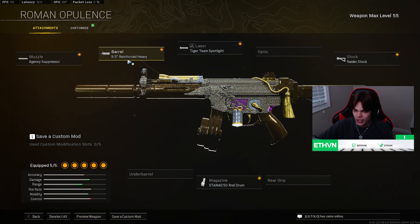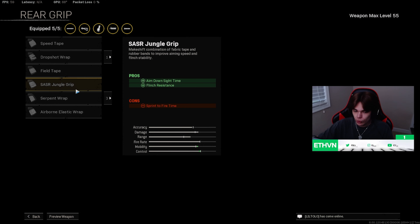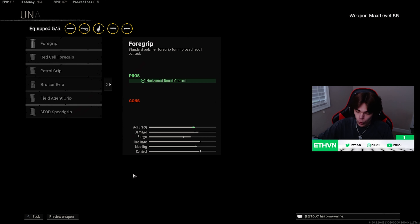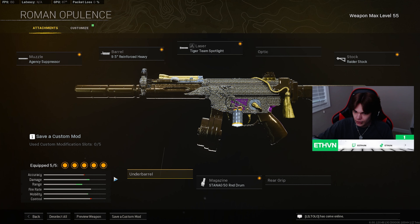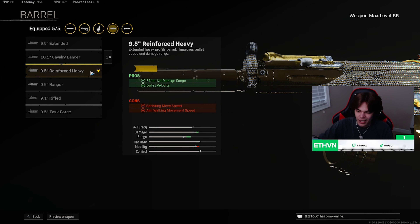Now the weird one is the Reinforced Heavy Barrel. Most people would either run Serpent Wrap or Bruiser — that's the one they would run back then at least. But I've been running Reinforced. I just feel like Bruiser and Serpent are just not needed, so I ran Reinforced for the effective damage range and bullet velocity, and I've personally liked it ever since.